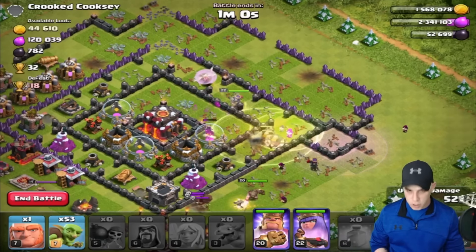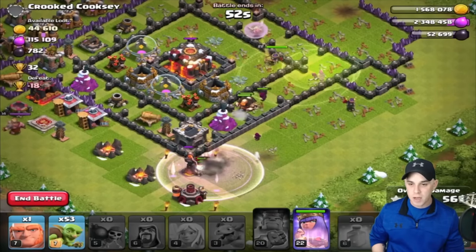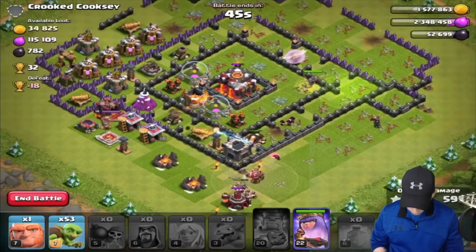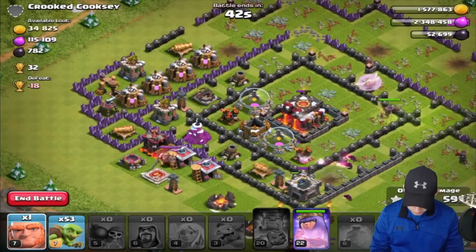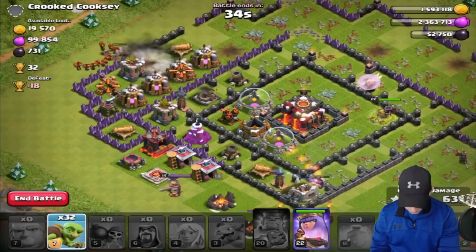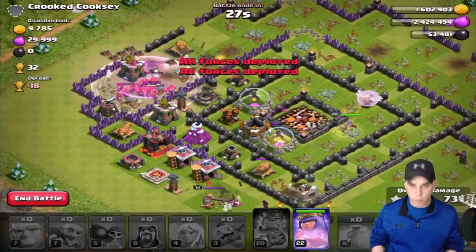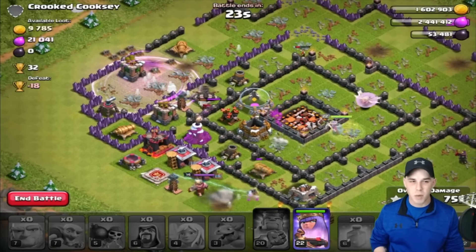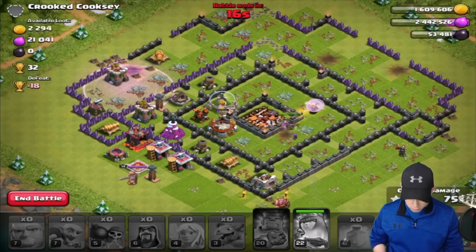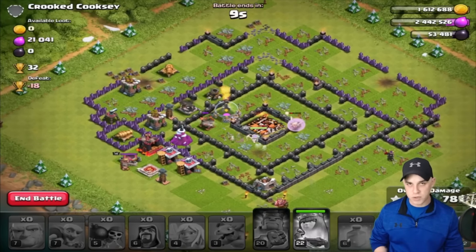Drop the heal spell as the giants continue to move south — the wizards will follow them up. The barbarian king is getting torn up and he's gone. The king decided to depart. We've still got the dark elixir storage over here — we use the last giant and flood the area with goblins to collect the rest of the loot. A little bit of a waste of resources in some opinions, but we did get all of the dark elixir. We pop the archer queen's ability and take out the rest, clearing majority of the base.